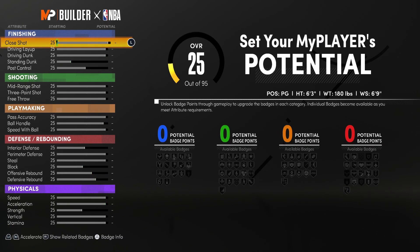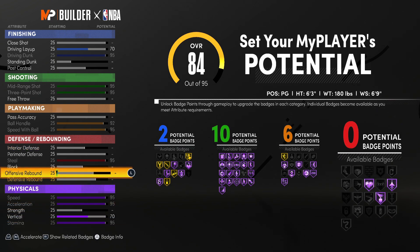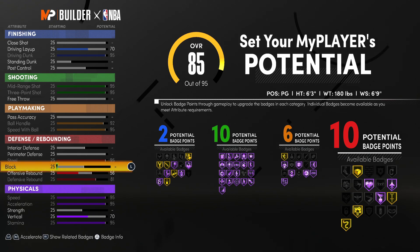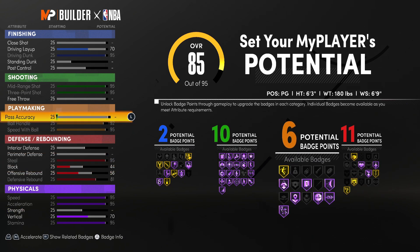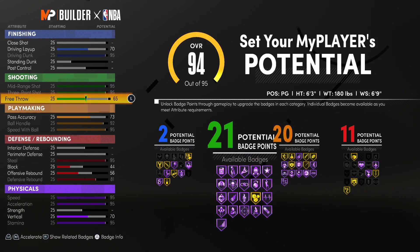After getting the obvious things out of the way, the first thing I'm going to do is max out defensive rebounding, as it's the easiest thing to upgrade and gives us a ton of badges. The second thing is block — we'll put this up to a 44. Block is extremely important because everyone just rim runs and without block you really can't contest them. Going up to playmaking, we'll bump pass accuracy up to 74 so we can have 20 playmaking badges, which is more than enough for a point guard. Moving on to shooting, we'll put free throw up to 73 so we can have 24 shooting badges, which is the most important category for all builds.